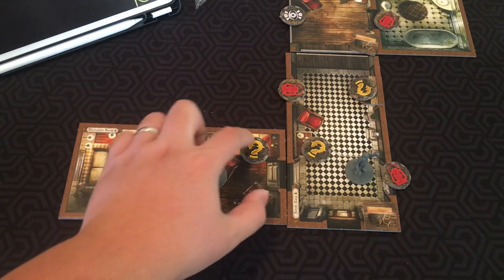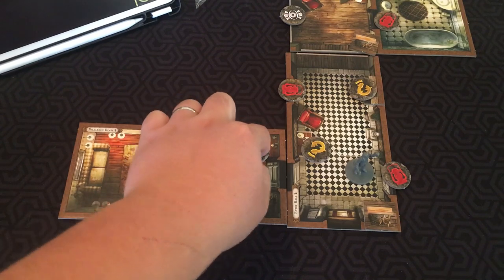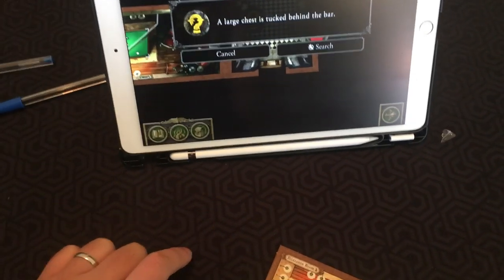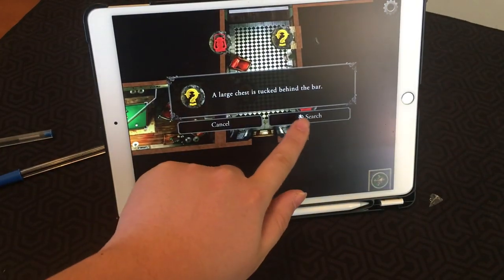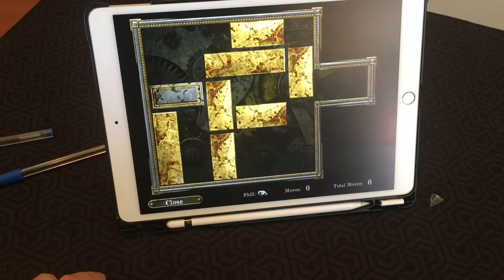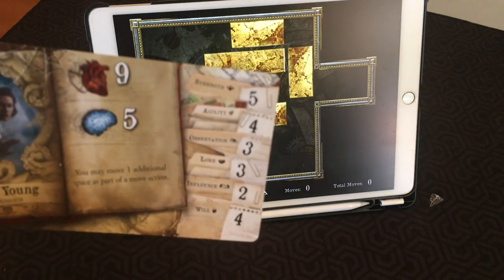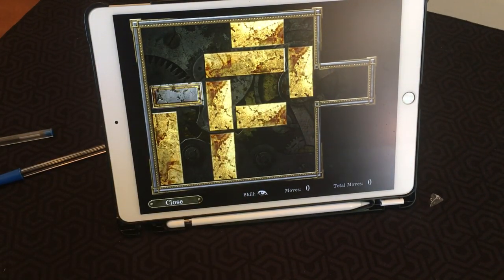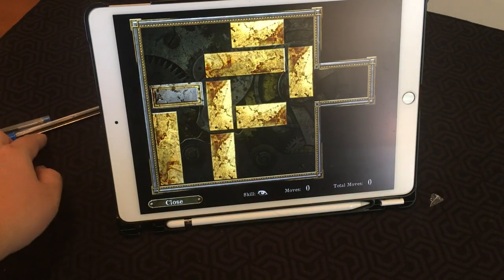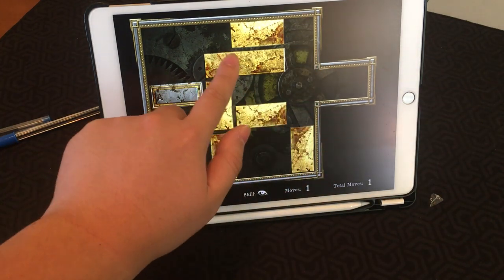Now let's try a search action. Since Rita is on the same space as a search token, she can do the search action. Go to the app and click it. A large chest is tucked behind the bar — shall we search? You move to open the chest but find it locked with a heavy padlock. Tap to attempt the puzzle using observation. Rita's observation is three, so she gets three moves on this lock puzzle.